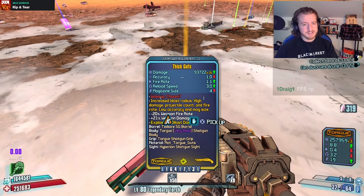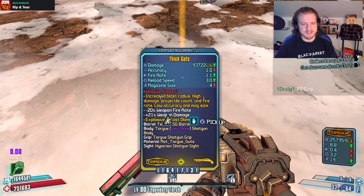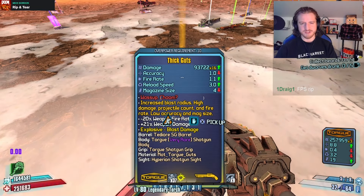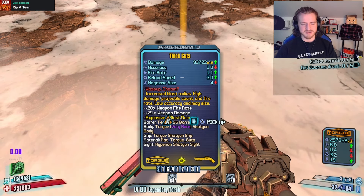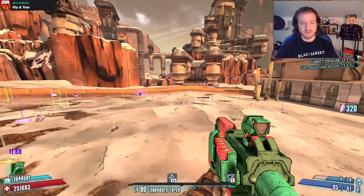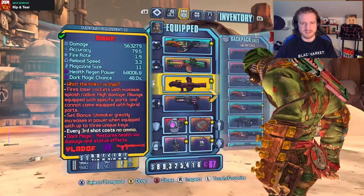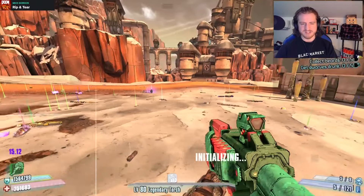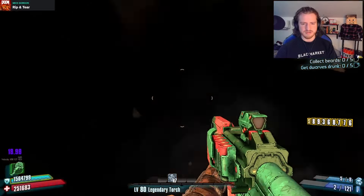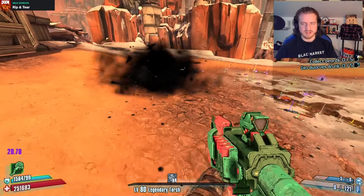We've got Guts. It has Choom on it, so it's a reference to Cyberpunk. I really thought this was just going to be a reference to Berserk, which I'm kind of sad about. Increased Blast Radius, high damage projectile count and fire rate, low accuracy and mag size. So yeah, this is a Torg Shoddy. It's just kind of an explodey shotgun — kind of cool.